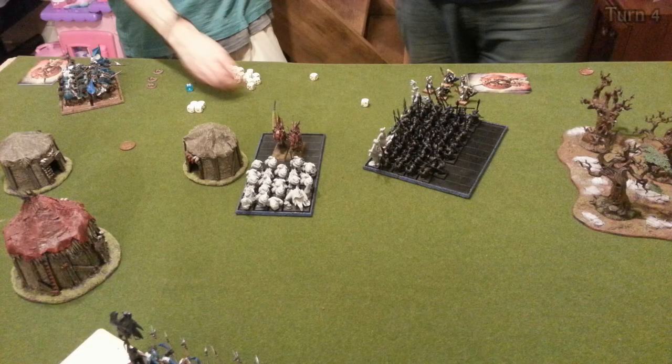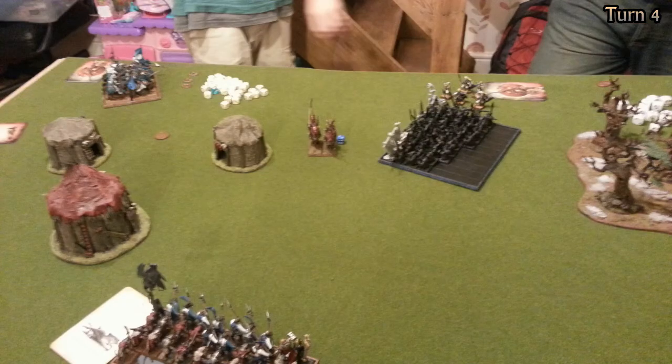The High Elf player, who has to declare the Goblin player as his enemy, circles his unit of Skirmishers and Archers to the flank of the big block of Goblins. Inevitably, the Goblin squig herd fails to destroy the Mangler Squig — they break and explode, causing a couple of wounds on the Mangler Squig but also a lot of wounds on the Goblin unit, which is unfortunate.